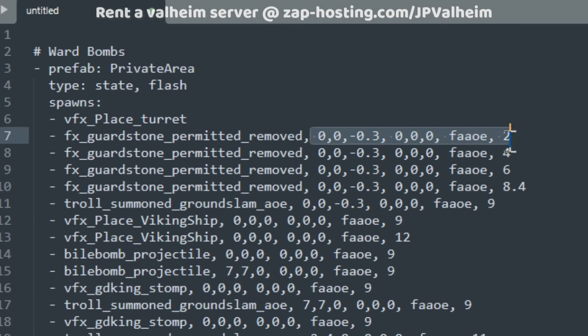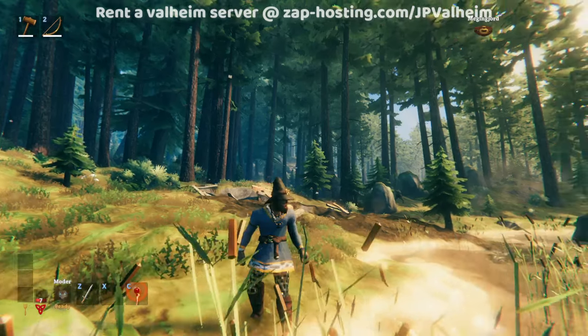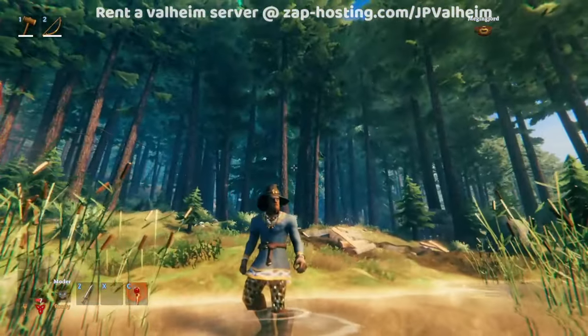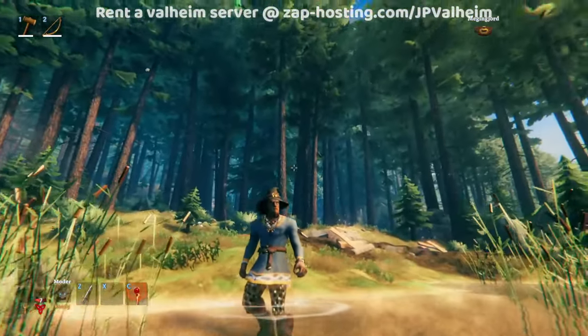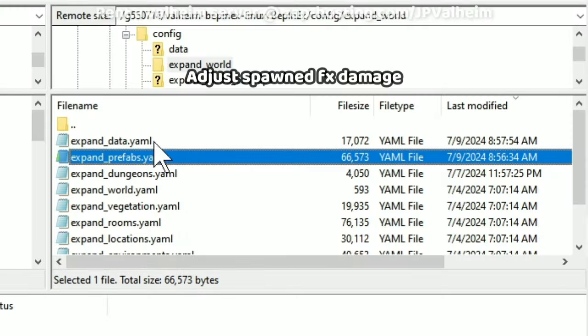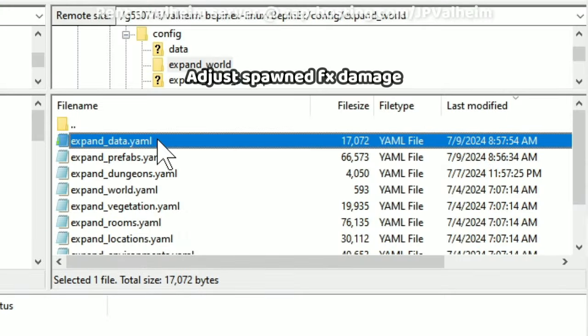If you don't have any of these values, you can simply spawn a VFX — this is almost always just going to be visual. You need the data part here to make the actual damage happen. After all, what kind of explosion doesn't actually blow up stone, fell trees, and hurt you if you're too close? That makes it nowhere near as fun. And that's where the ExpandData file comes in.